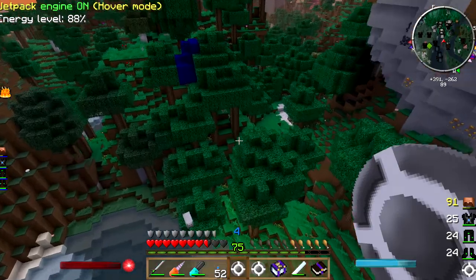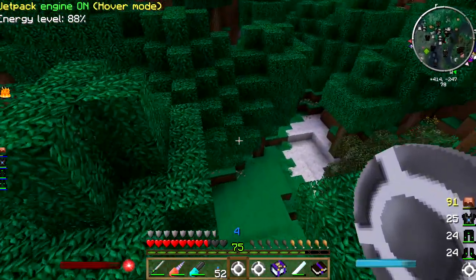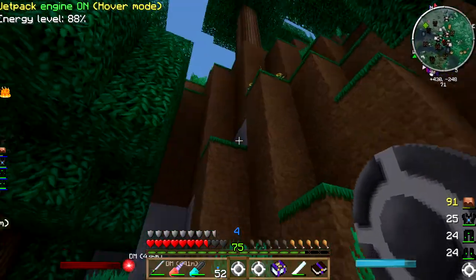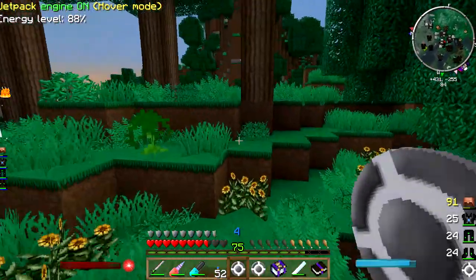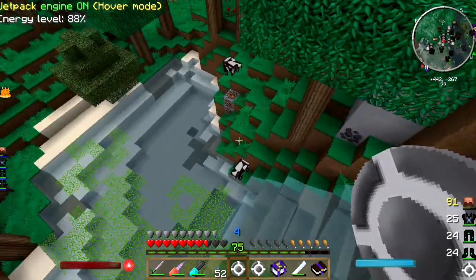I think you can burn zombie flesh in a furnace and that'll work too. Where are these cows? It says there's cows here. Mountainous cows — wrong side of the cliff cows, that's what they are.